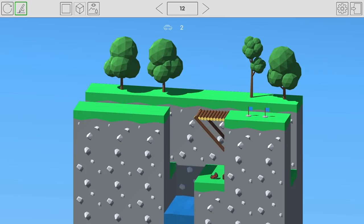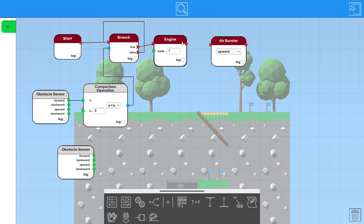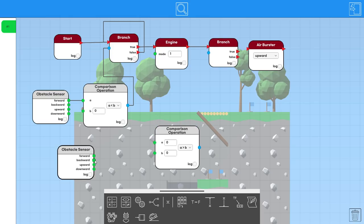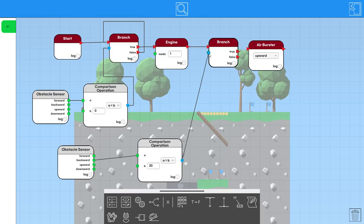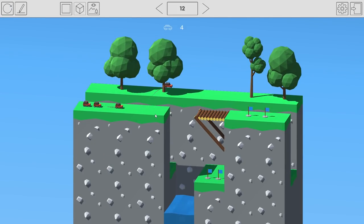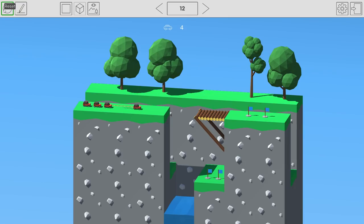Now for the burst timing: we add another comparison loop — if the backward distance is greater than about 20, trigger a downward burst. The first two cars should burst over the top. The third car we want to drop down, so we tune the distance so it bursts just a bit too early and drops. The final car never sees anything behind it, so it never bursts and just drops down naturally.